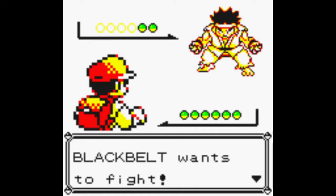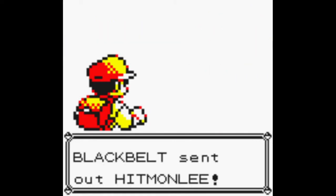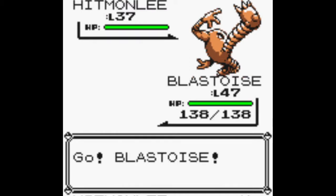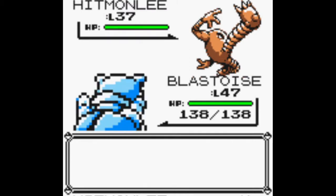He has both the Hitmonlee and the Hitmanchan, around level 37. If you have beaten Koga at this point, you shouldn't have much trouble with this.